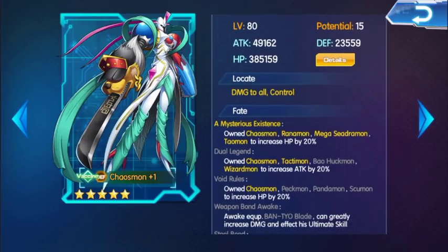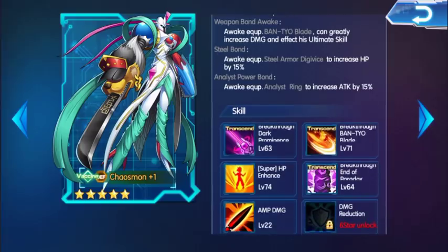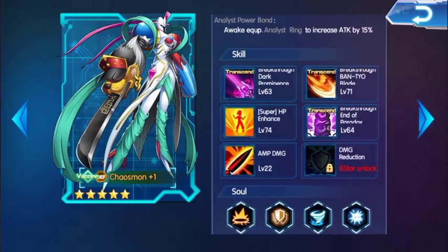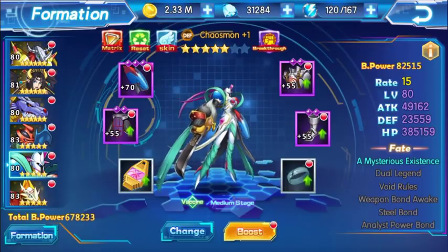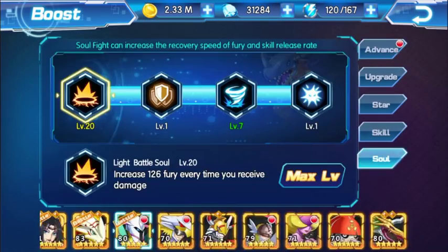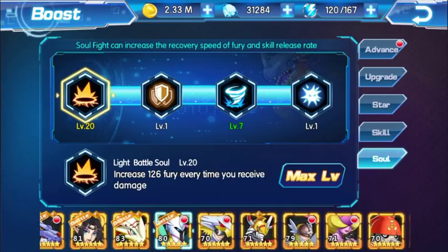So Chaosmon - I need Hawkmon, Peckmon, Pandammon, and Spewmon for this. Also I have leveled up his soul. His light battle soul is fully active - fully maximum. Let's go on to battle.